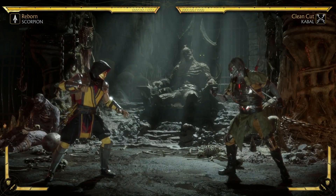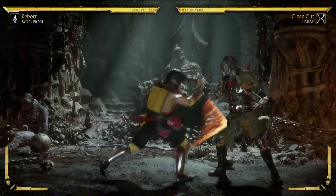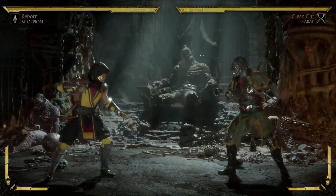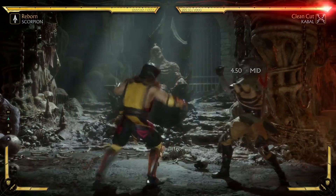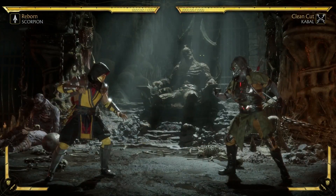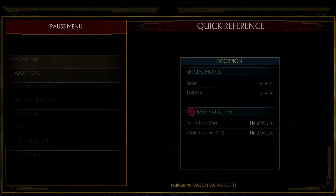So you have to do a special move after the first hit. But the problem with this is that because it's a single hit, you can't confirm it. So what you can do is option select it so that you only get the teleport on hit.